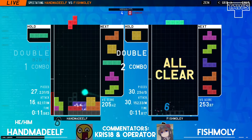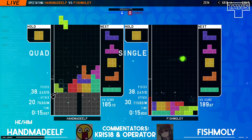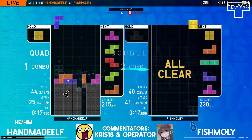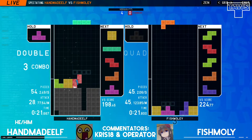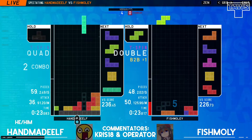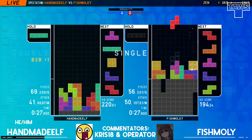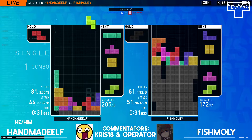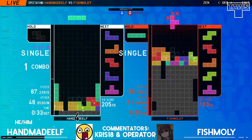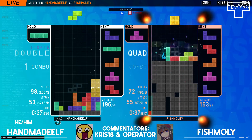But Handmaid Elf is in a good spot. This is match point — this has been quite a blow. He does get another PC off. Handmaid Elf — not this? Another PC freestyle. Three PCs. Handmaid Elf shakes it all off. That is the speed difference, and a little bit of smarter downstacking. But Fishmoly is choosing kind of sketchy times to build up their attacks when they should be getting ready to get down.